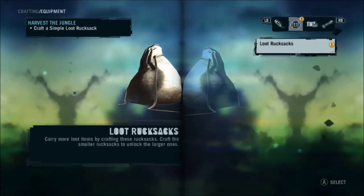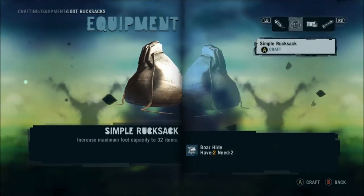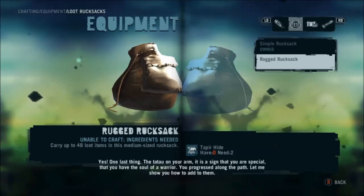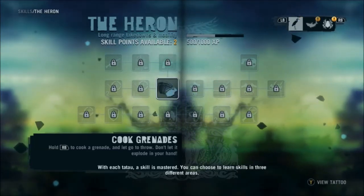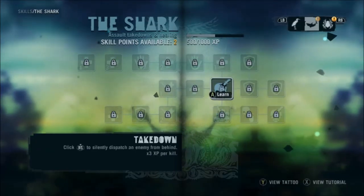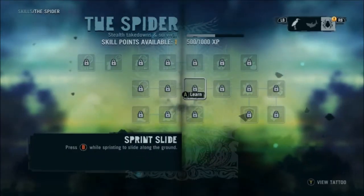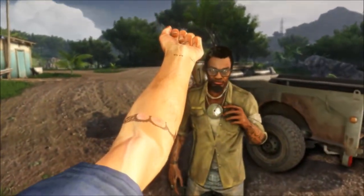Your loot rucksack is your inventory space — craft it, I need two bullhide. Remember what all the animal signs look like. We have to go to skills — he wants to teach us a takedown. This is to silently kill enemies from behind. And this is a sprint slide that I was talking about earlier. Those two marks have now appeared on the tattoo.